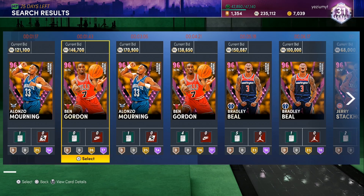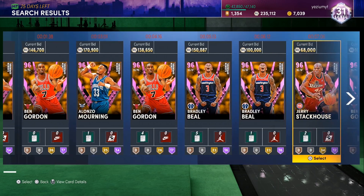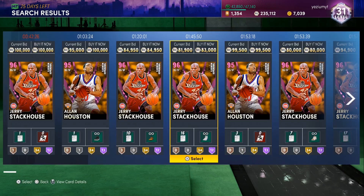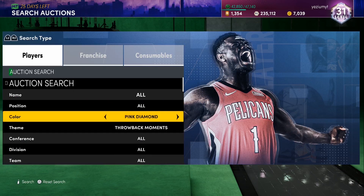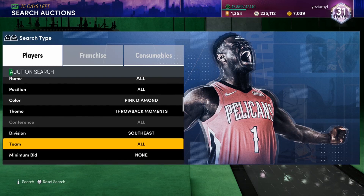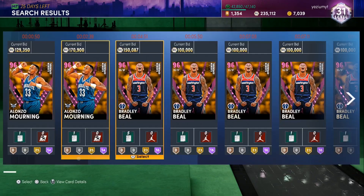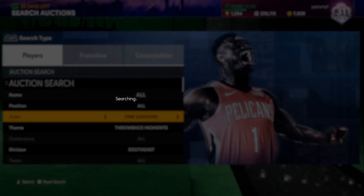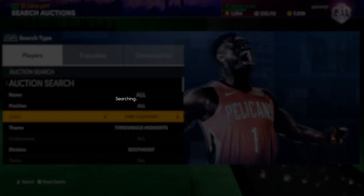Okay, Ben Gordon went up. Alonzo Mourning's like 130, it looks like. Brad Beal's like 150. These prices are not bad at all. I know Stackhouse is a buy now, and Allen Houston, and Jason Kidd. Pink Diamond Moments, Southeast — I think this one has Bradley Beal and Alonzo Mourning. If y'all wanna snipe the Pink Diamonds from today's cards, Pink Diamond Southeast Throwback Moments — Alonzo Mourning and Bradley Beal. Big W right there, get to it.